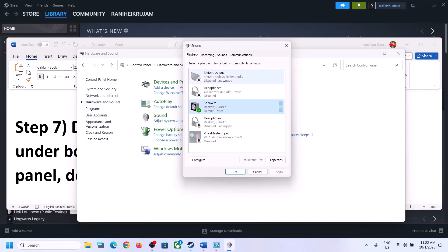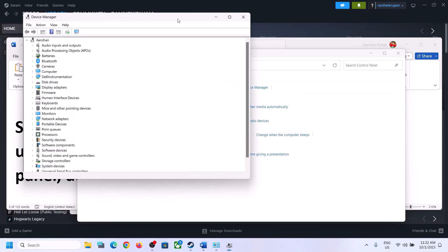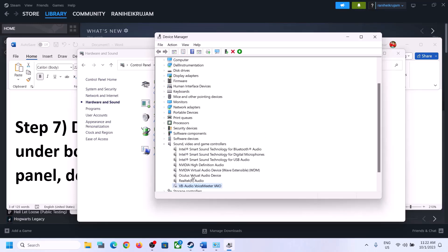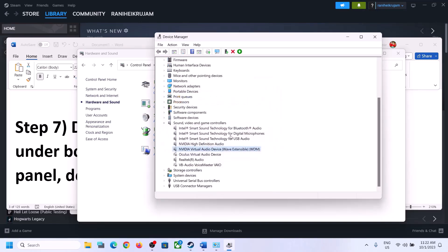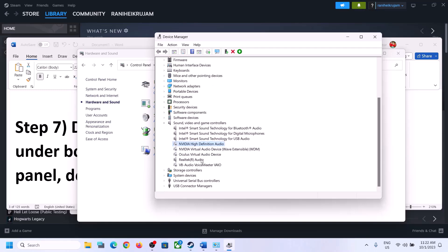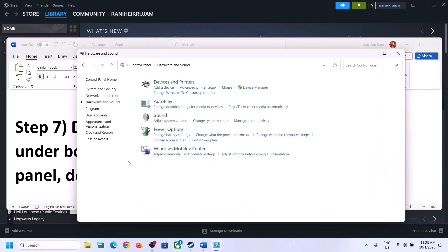Now do the same thing in Device Manager. Right-click the Start menu and click on Device Manager. Expand Sound, Video and Game Controllers. Make sure only the audio device you want to use is enabled — in my case it's Realtek. For any devices you're not using, such as Voicemeeter, Oculus, or Nvidia audio output, right-click and disable them. Only keep the speaker or audio device you are actively using enabled, then launch the game and check.